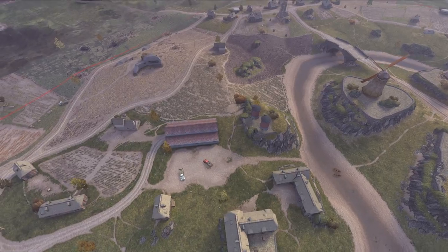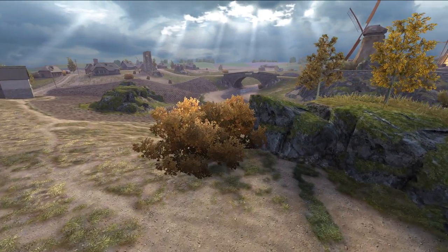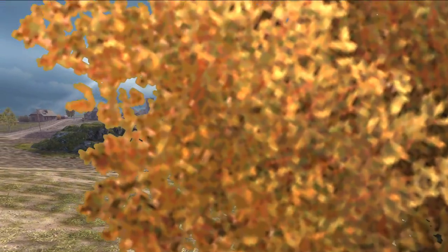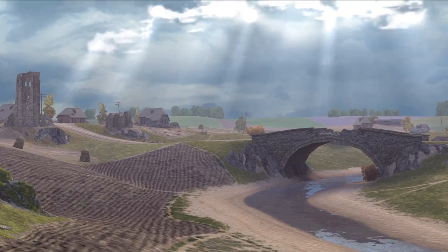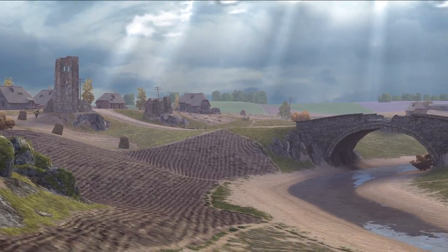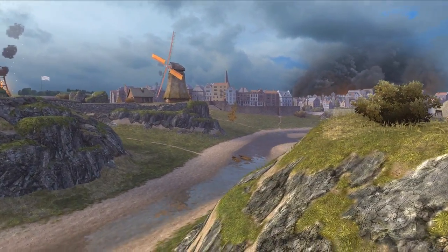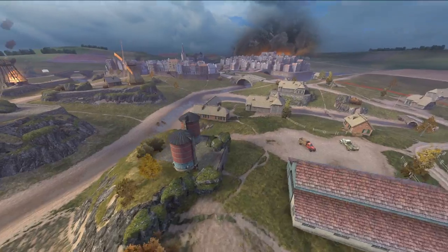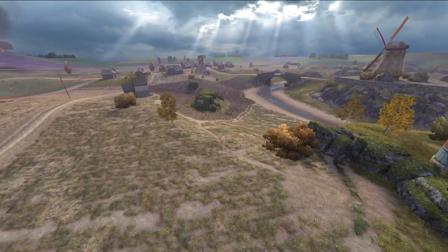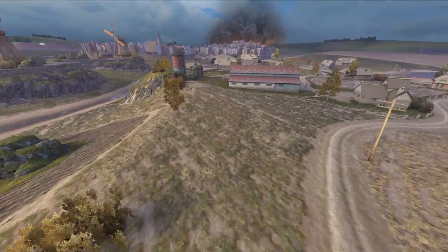Let's start off with the TD spots because tank destroyers are quite easy to run. This bush right here looks absolutely brutal if you're running a pretty accurate TD — maybe a Grille or a 268. From this bush, you've got clear shots on all the mediums if they decide to poke anywhere over here. You've got some really good shots on the bridge, and even if you need to poke a little bit, you can come over towards this side of the map and get some nice shells in. That looks like a very, very strong bush for a tank destroyer. I wouldn't suggest that lone bush — it's literally just a lone bush out in the open.